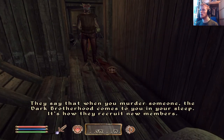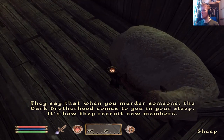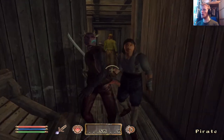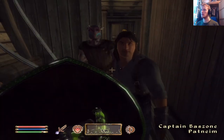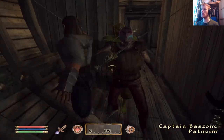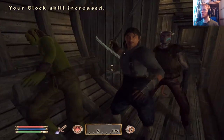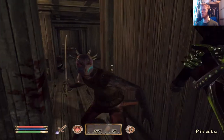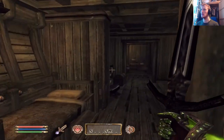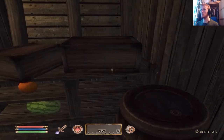They say that when you murder someone, the Dark Brotherhood comes to you in your sleep — that's how they recruit new members. Why did you just murder a sheep? Seriously? Oh hi — they're all pirates. Oh, and the captain's down here as well. If you're all gonna insist on attacking me, then I will have to kill you all. You guys didn't have to attack me like that but you just went for it, didn't you?